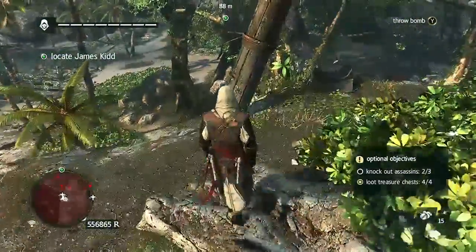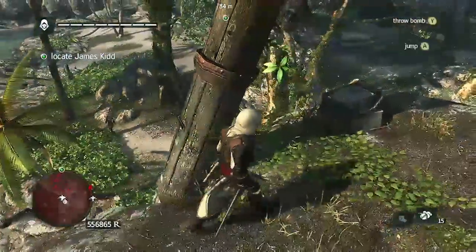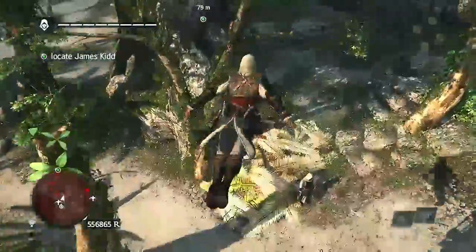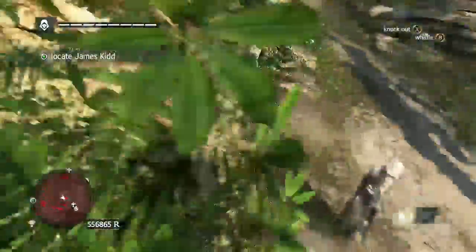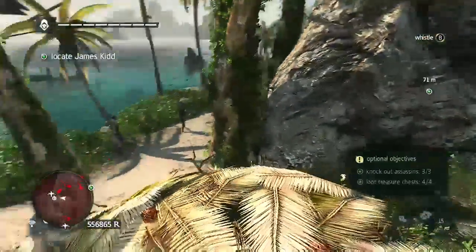Head over here to this cliff and perform a leap of faith into the pile of palm leaves below, to get ready for your third knockout. That guy you can see standing right there — now, it makes a hidden blade sound, which is kind of weird, but it still counts as a knockout.